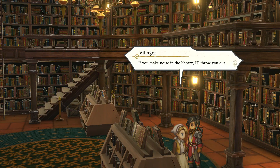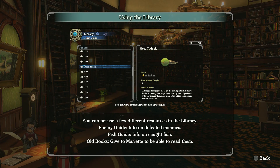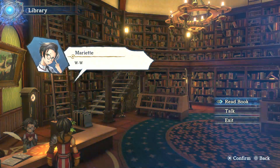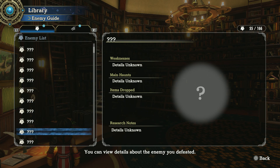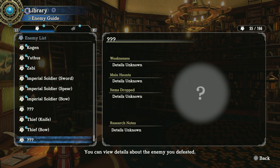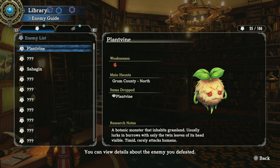Here's the library right here. Using the library you can access a few different resources: Enemy Guide — info on defeated enemies; Fish Guide — info on caught fish; and Old Books — give to Maryette to read. There are only 166 enemies, which is kind of a low amount. The Final Fantasy games usually have around 300. And there are 19 bosses in the game — spoiler — so we have 14 bosses left.